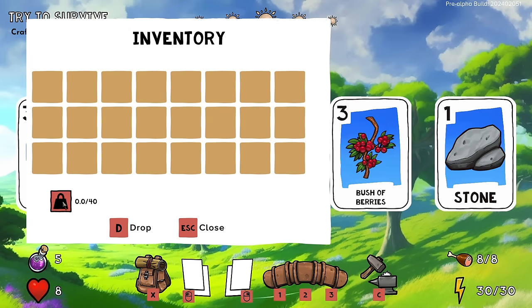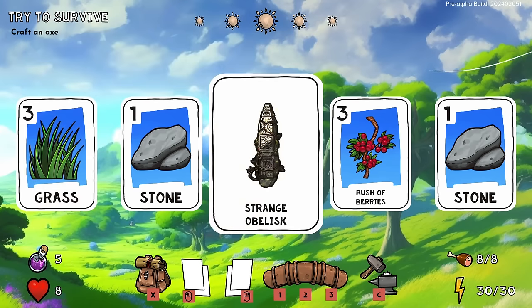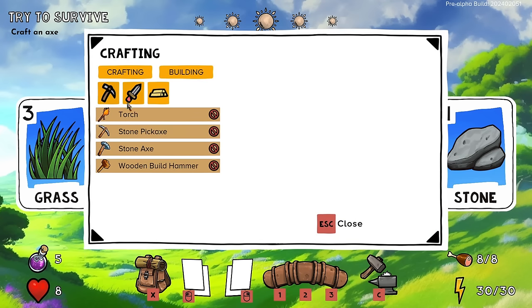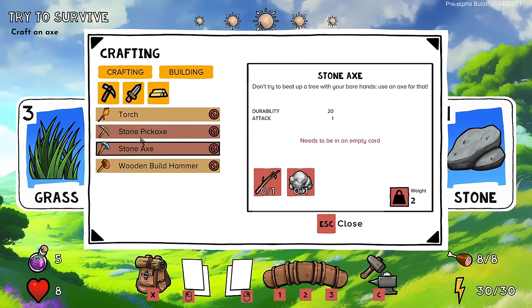I open my inventory — I can carry 40 pounds worth of stuff. There are numbers down here I don't know the meaning of yet. This appears to be a crafting menu, so I should probably try to craft some tools — those seem good.